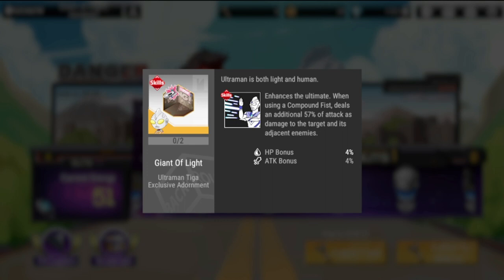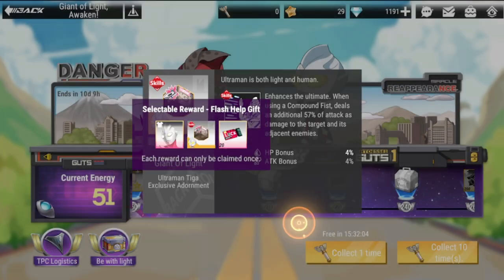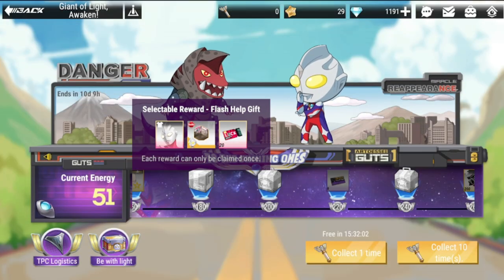However, for the exclusive adornment, if you want to go all in on Ultraman, it takes him much further. When using Compound Fist, it deals an additional 57 percent of attack as damage to the target and adjacent enemies, plus an additional damage bonus which also gives more lifesteal. So if you want to go all in, definitely get his exclusive adornment.